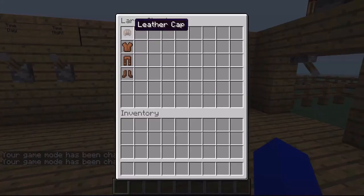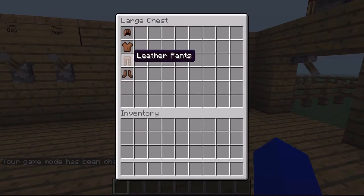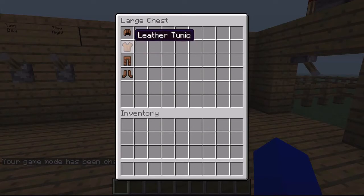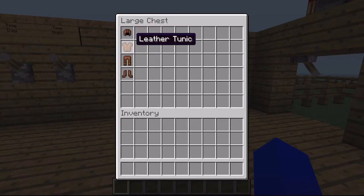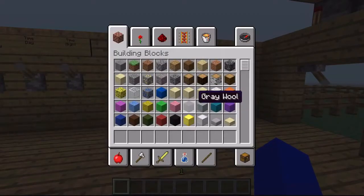The leather armor now has another change — it now has these lines. I know it was something similar to this in the previous snapshot, but I don't think it was this. It says that leather armor now has a non-dyed layer.